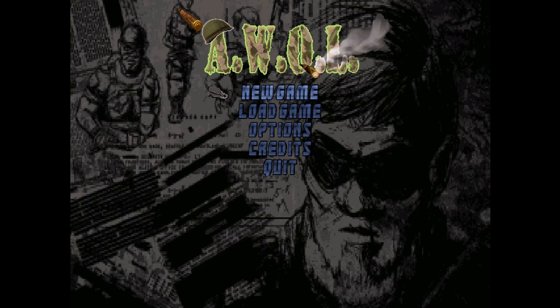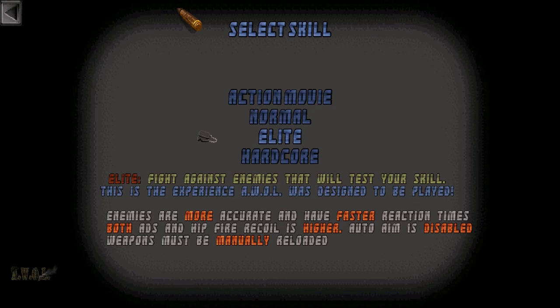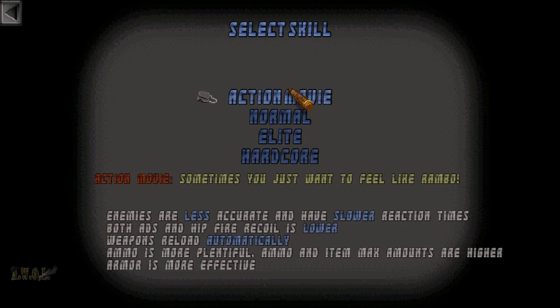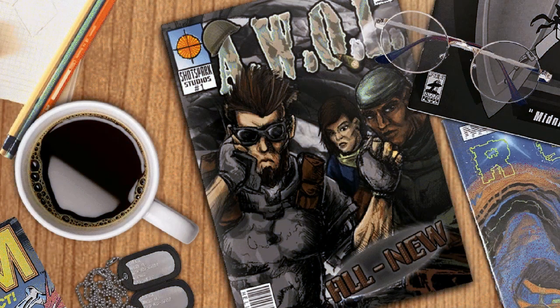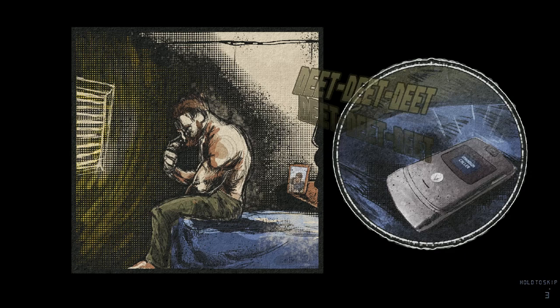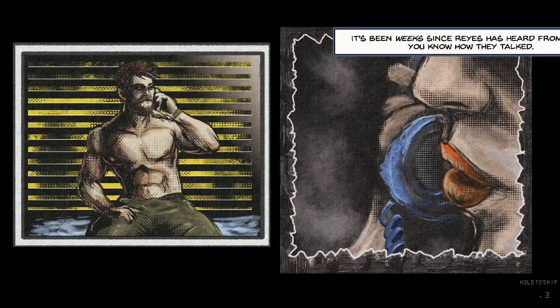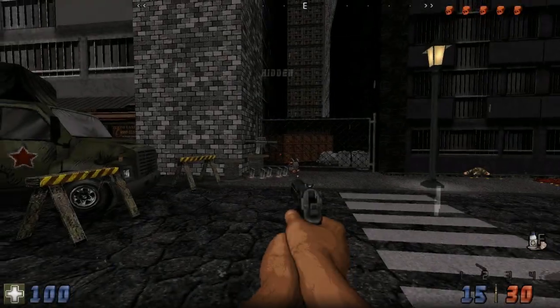Welcome back, Triple R. We're going to take a look at a game called AWOL. It's free to play on Steam, very good for a free game. It's a first-person military spec shooter developed using the Build Engine — the same engine as Duke Nukem 3D and Ion Fury. It came out in 2022 by Shot Spark Studios, the developer and publisher.